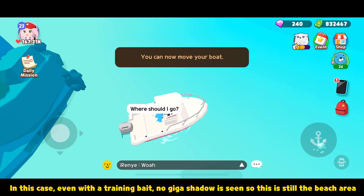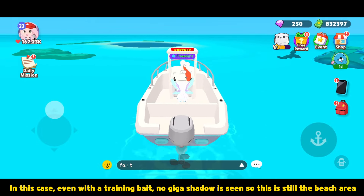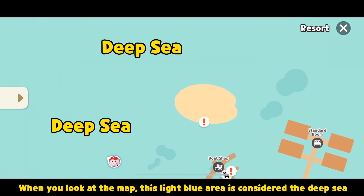In this case, even with a training bait, no giga shadow is seen, so this is still the beach area. When you look at the map, this light blue area is considered the deep sea.